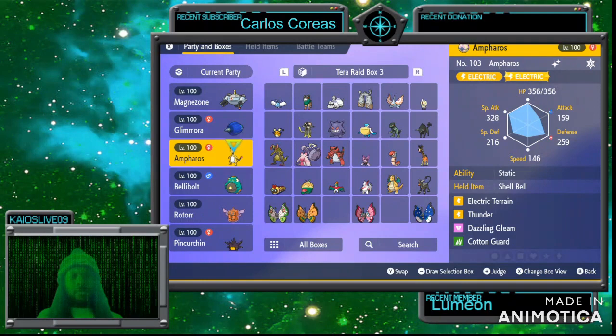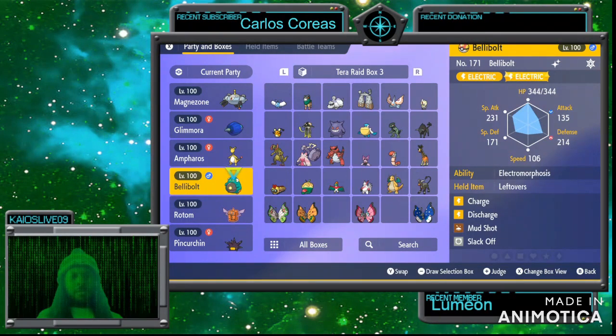I could possibly throw up Rain Dance — I'm pretty sure Bellibolt could use Rain Dance. For right now I have Charge, Discharge, Mud Shot, and Slack Off. Mud Shot decreases accuracy, Discharge deals special attack damage. It can learn Zap Cannon but Zap Cannon has 50 accuracy so it wouldn't be dependable. Electromorphosis — when Bellibolt receives an attack it stores electricity and increases Electric type moves. It also has Slack Off and Leftovers.